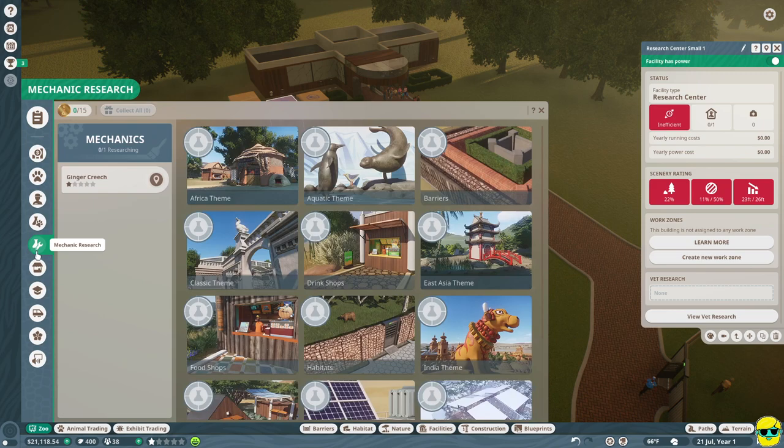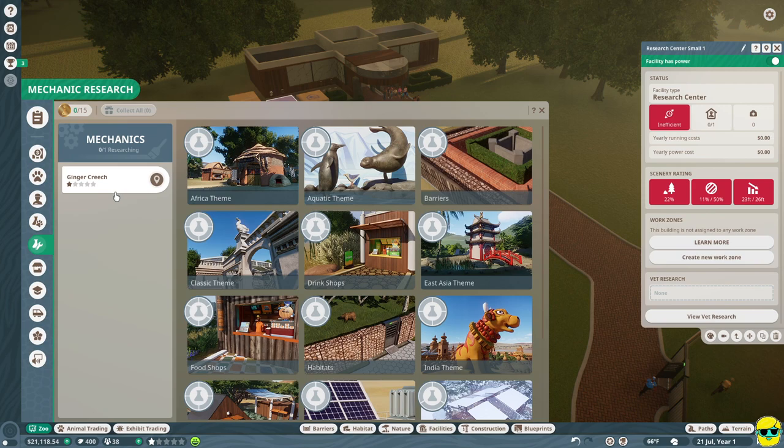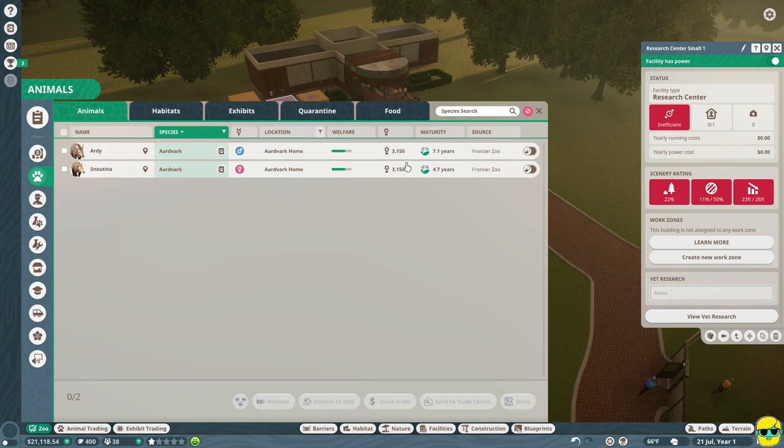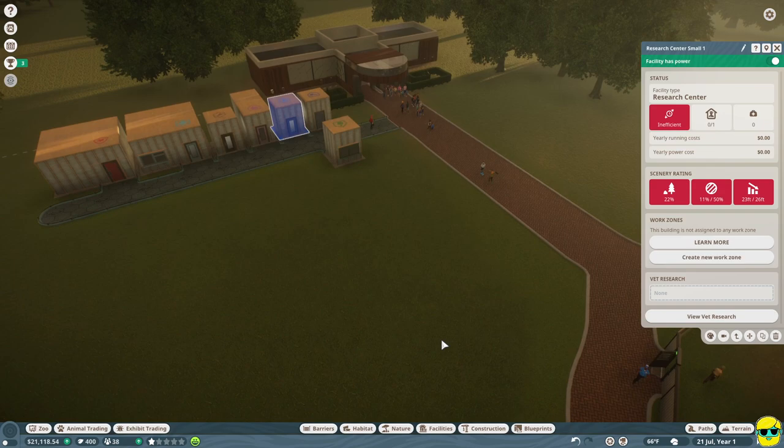Let's also go to the mechanics research. We have our mechanic that we hired - Ginger Creech - and Ginger can do research for us as well. I recommend 100% that what you focus on researching first are barriers, because barriers will let you contain stronger animals, climbing animals, and also build one-way glass, which is what we really want for our shy animals. So we're going to have Ginger research barriers. Now we have that happening, and we've assigned some research.